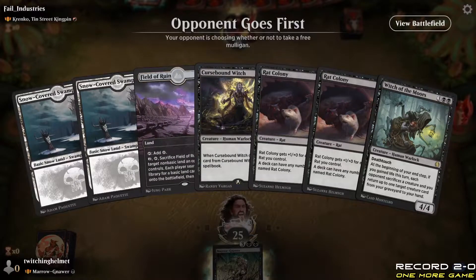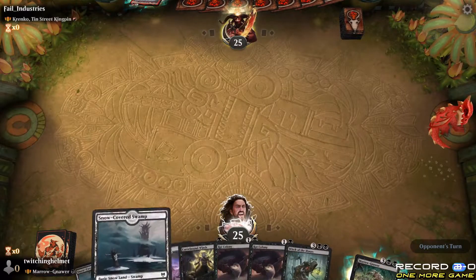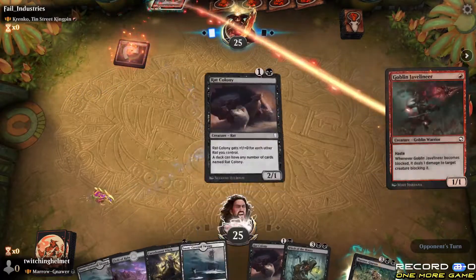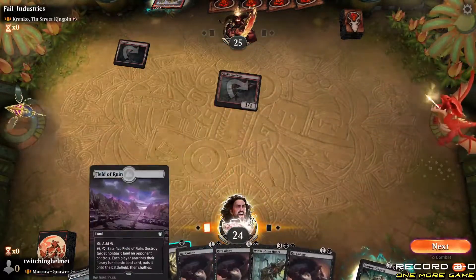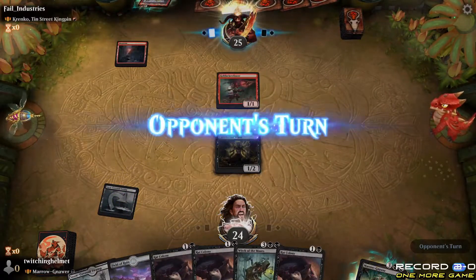Opening hand we have a Cursebound Witch. The format is just so much more smooth on Arena. I have the Cursebound Witch in here just to have an option to deal with things. I keep this hand, they're going first again. Beholder and Paperback — that's literally insane. It's obviously a very good card, but the fact that it's that expensive is something.